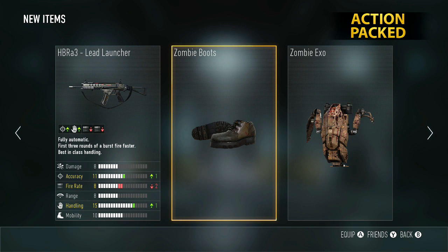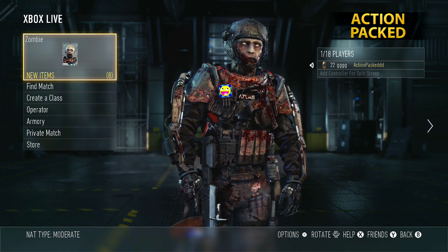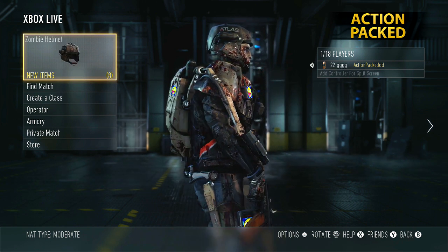Every single tier that you complete within Exo Survival, you get a randomized bunch of different items for the suit. And then once you complete the end, you'll get your last pieces and have a complete suit.